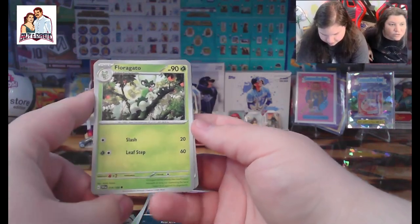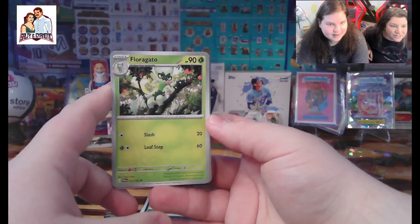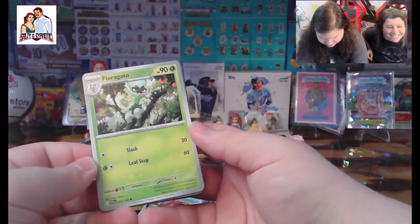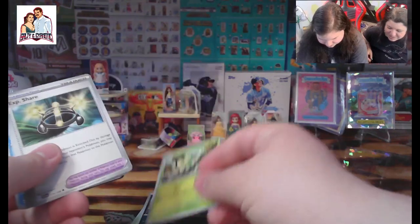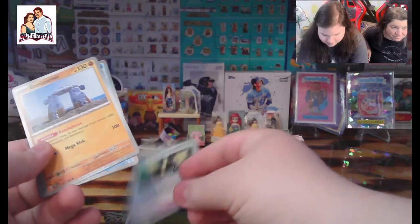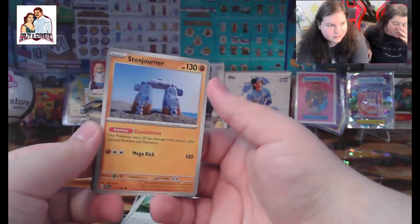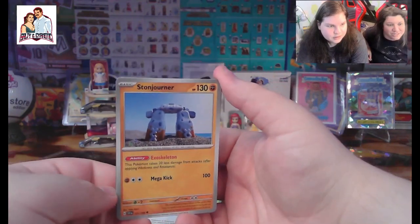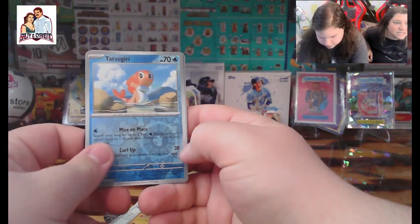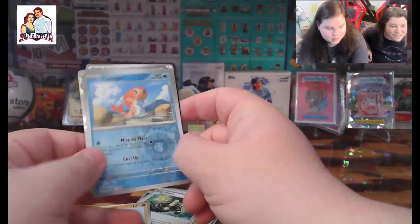We got a Floragato — oh, this must be the evolution of the weed cat. Come on, keep going, we got three more packs to go through. We got an XP Share. We got a Stonjourner — nice Stonehenge Pokémon. Oh, we got another Tatsugiri — it's a reverse holo too. Very nice. We got a Varoom — another reverse holo, very nice.